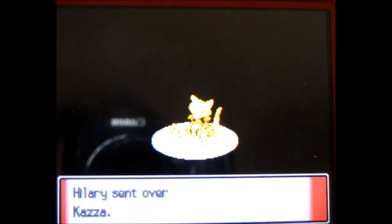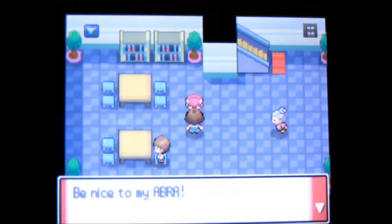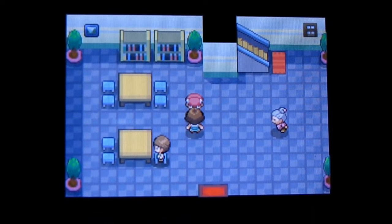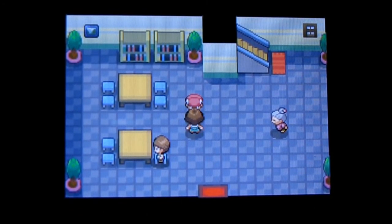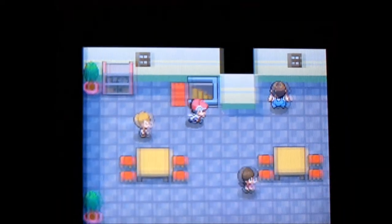I should explain traded Pokemon - they get double experience in battle. The Abra is named Tazzo, what a strange name. So traded Pokemon will level up very fast, but if they are above the level that your gym badge can handle - I'll explain how gym badges work once I get one - they will ignore you. When I first played through Platinum I had a mostly traded team and let's just say it really did bite me in the ass.